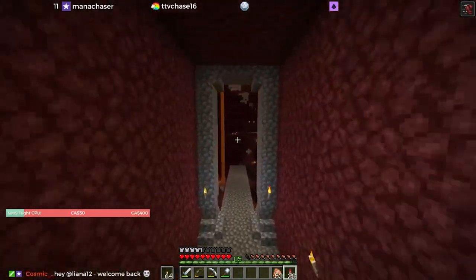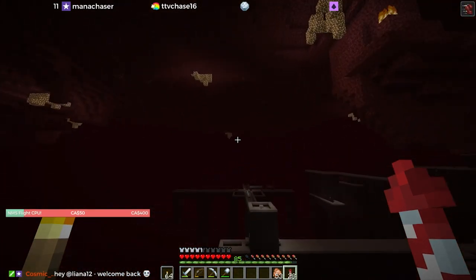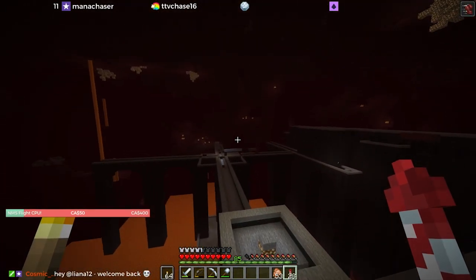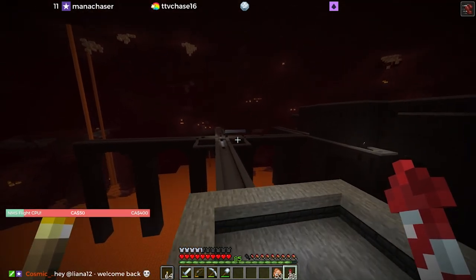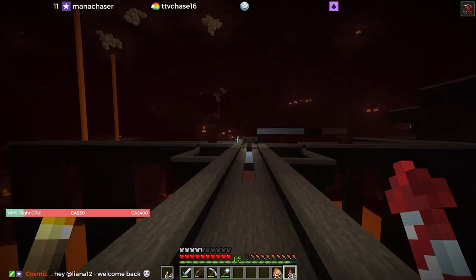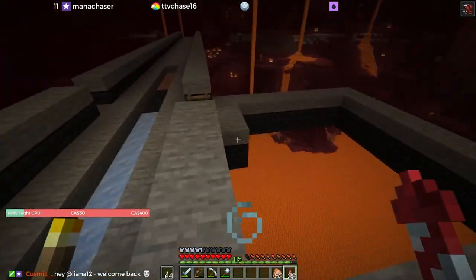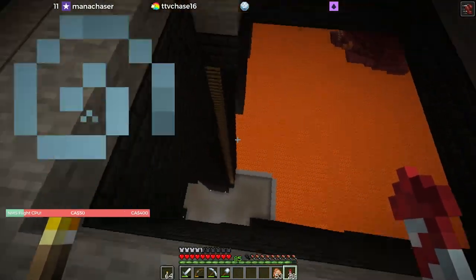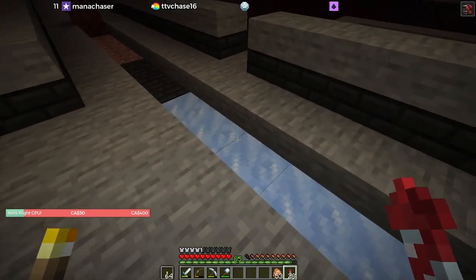We are building a giant farm at this fortress crossroads out here in the nether and it looks pretty cool now that we've started to put in the platforms and stuff. We received a whole metric ton of server lag, although it made for a better landing so I'll take it. What we are doing today is hovering over this flaming pit of death and putting in these ice platforms.